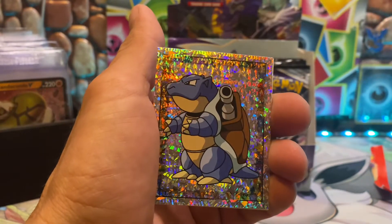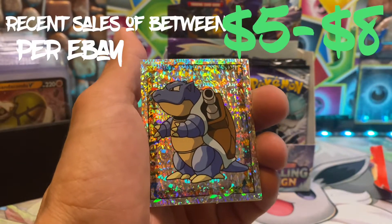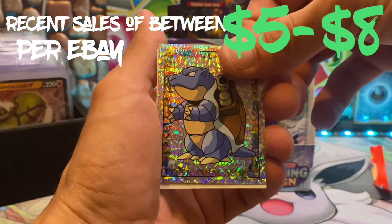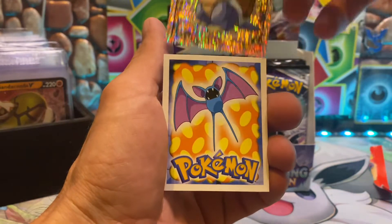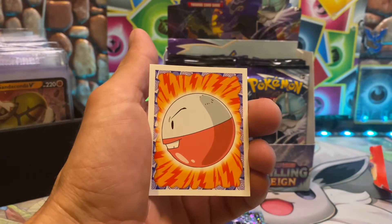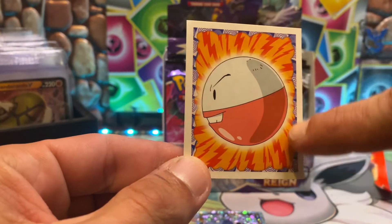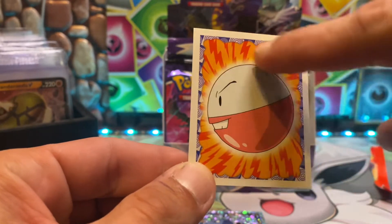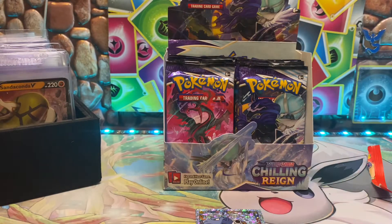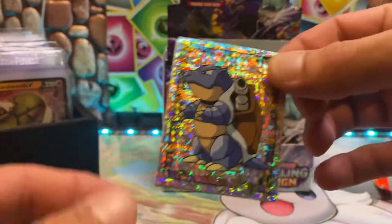Oh, we got a holo Blastoise — let's go! One of the big three! That's got to be worth some money. We got a Zubat, we got Electrode about to explode. Yeah, we got a holo Blastoise — that's cool. It's not the Charizard, but it is Blasty, which honestly your boy chose Blastoise when it came down to it.